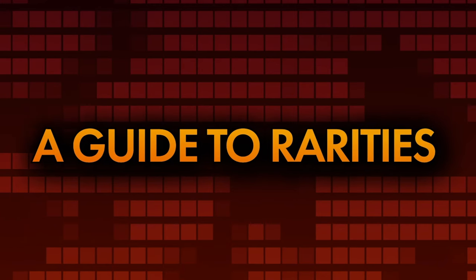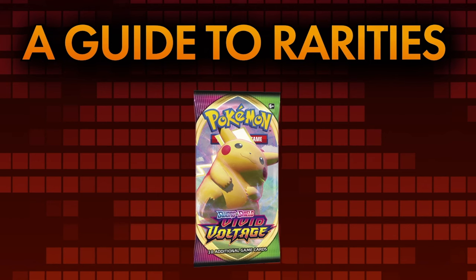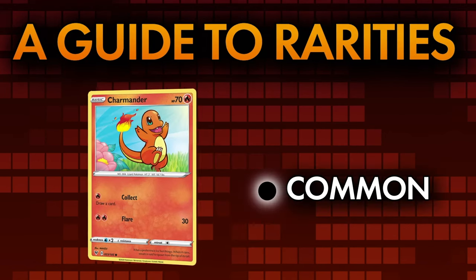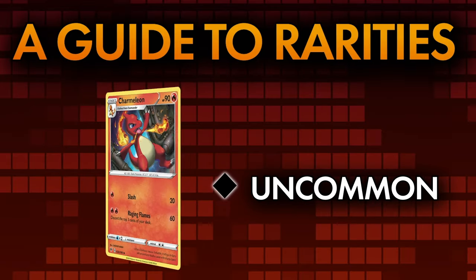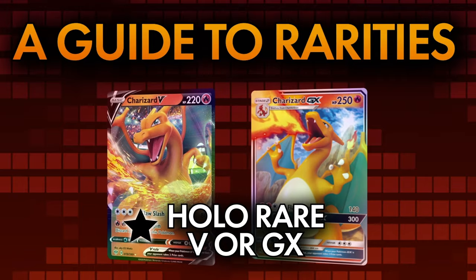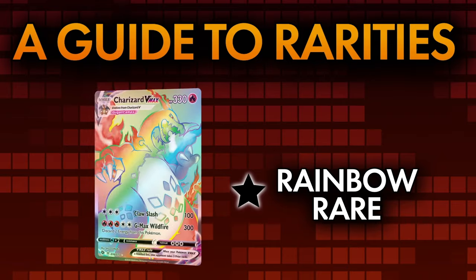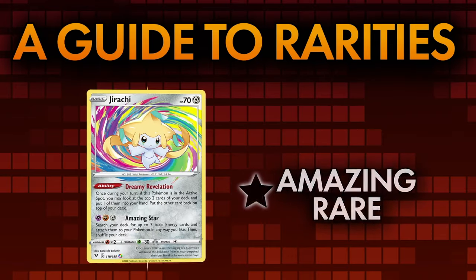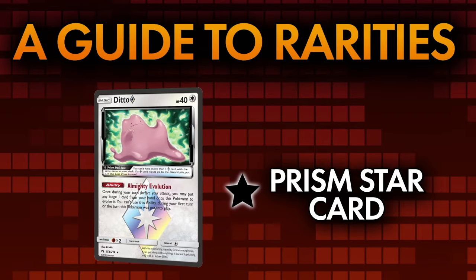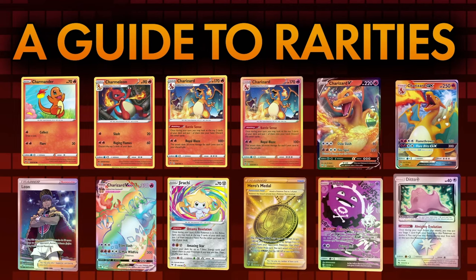A guide to rarities. Before we open a booster pack to see what's on offer, it's important to go over the rarities available in a pack. The rarities are as follows: Common, Uncommon, Rare, Holo Rare, Holo Rare V or GX, Holo Rare V Max, Ultra Rare, Rainbow Rare, Secret Rare, Amazing Rare, Character Cards, and Prism Star Cards. That's a lot of rarities — let's break it down to better understand them all.